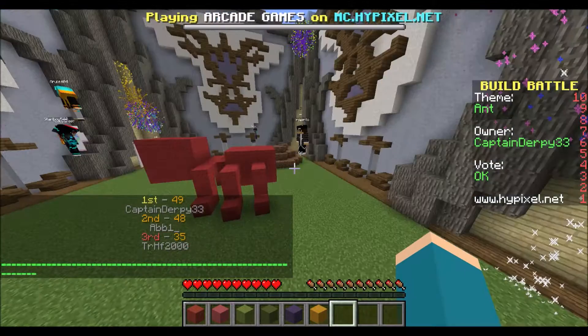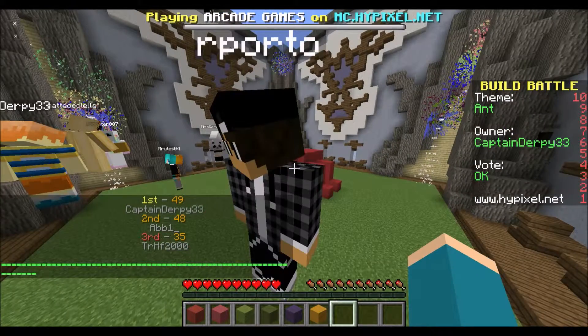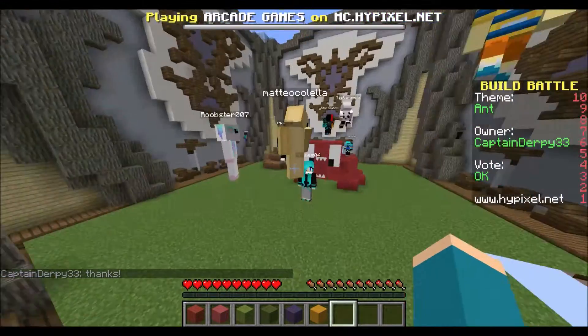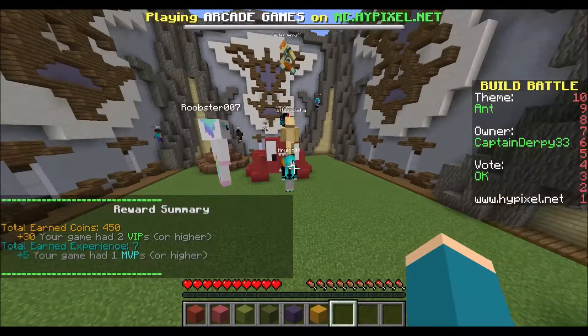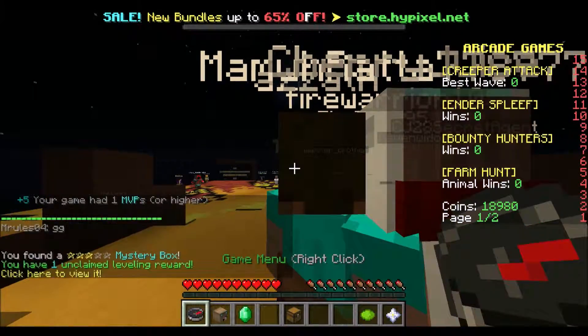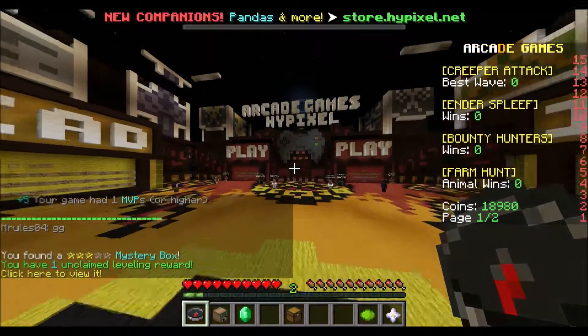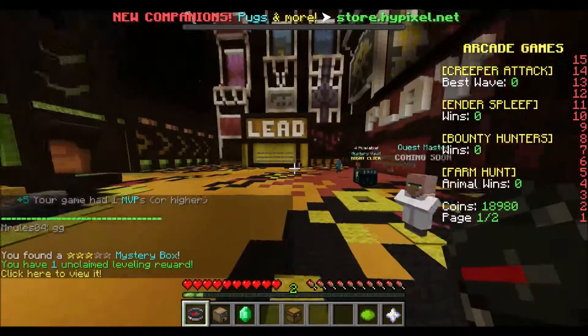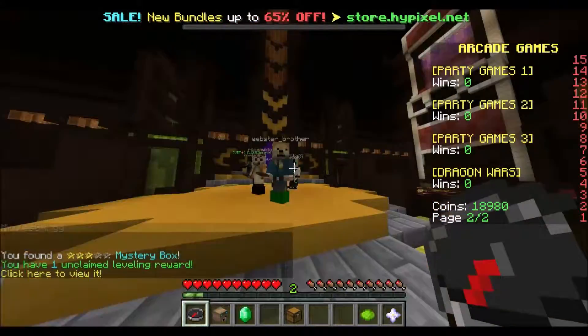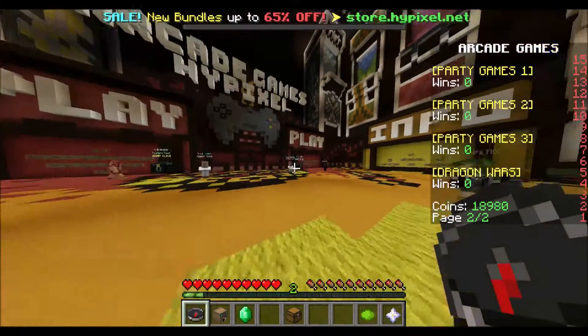Towards the end of the voting I get second place and I lose to a build that isn't even a proper ant — the only thing it has on mine is a better face. I was so mad. That's not an ant, it's a spider at best. Thanks for watching — next time I'm gonna get first, it's gonna happen hopefully. This is Abby Clark, peace out.